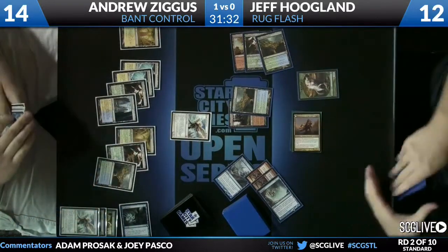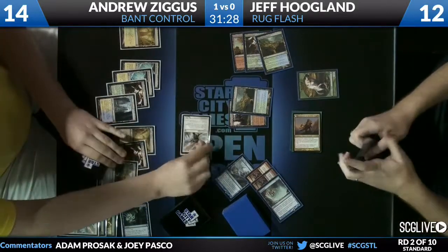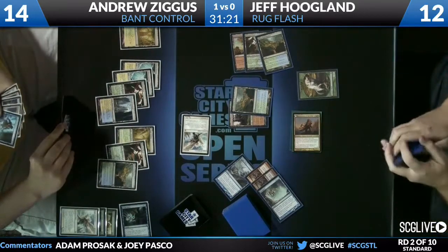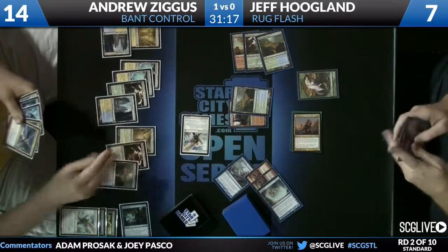If I'm Jeff I'll also cast a Think Twice if I have one. Andrew's going to Think Twice for him, so this Huntmaster should float back. It puts Jeff up to 12 — that represents one more turn at the moment. Jeff found his lane but he needs a second burn spell to come back.